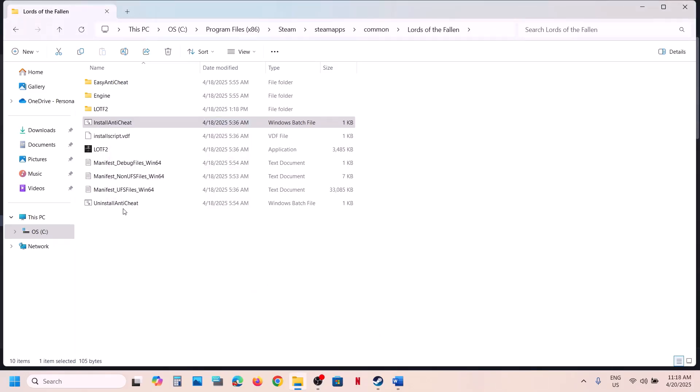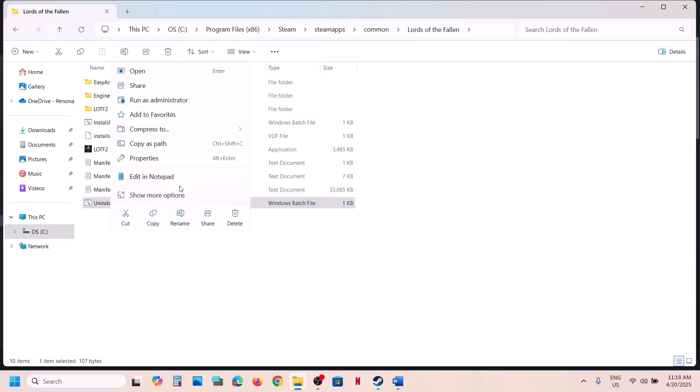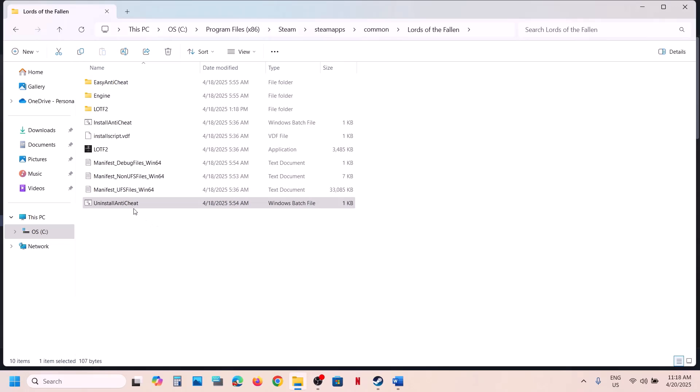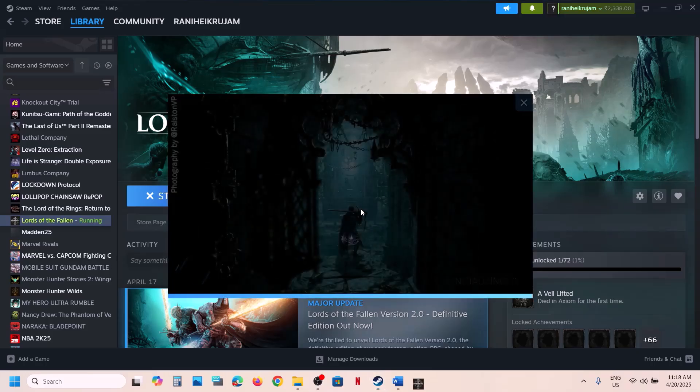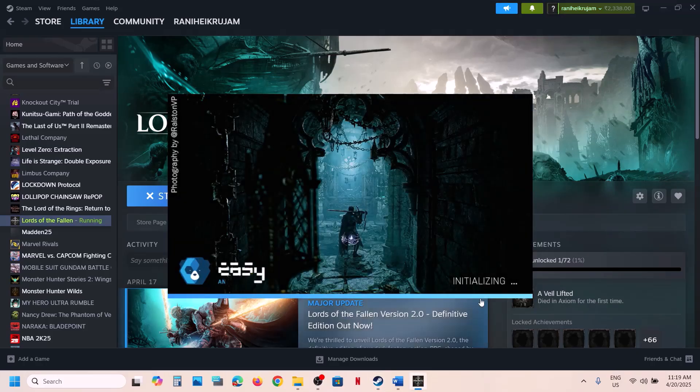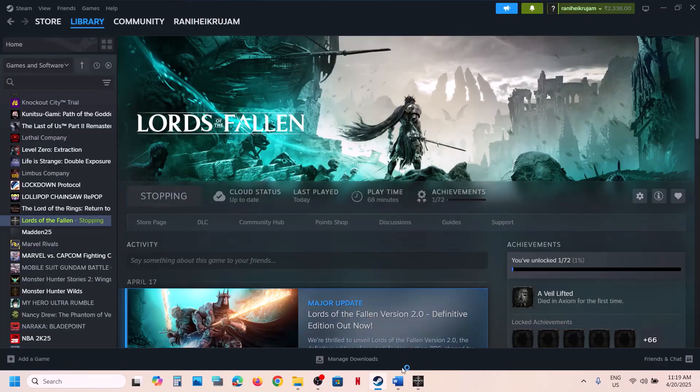If still not working, right-click and run Uninstall Anti-Cheat as administrator to uninstall it, then launch the game. During the launching process, the game will automatically reinstall Easy Anti-Cheat. Let it install and then check.